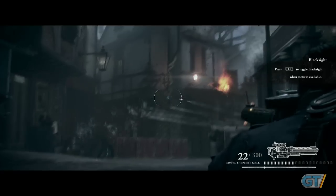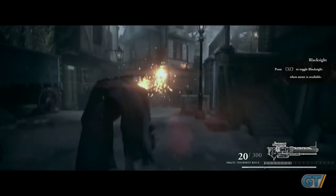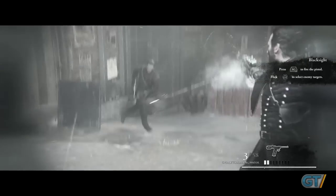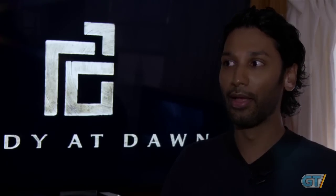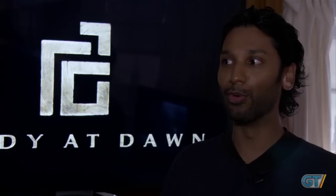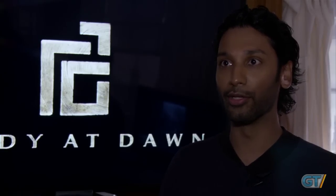One of the side effects of Blackwater is what we call Blacksight. Blacksight is a mode where, as a knight, your skills are so honed that in that moment you experience the world in almost a slowdown of time. You can shoot enemies faster than they can react, and it really gives you a different mode of gameplay within the core combat.